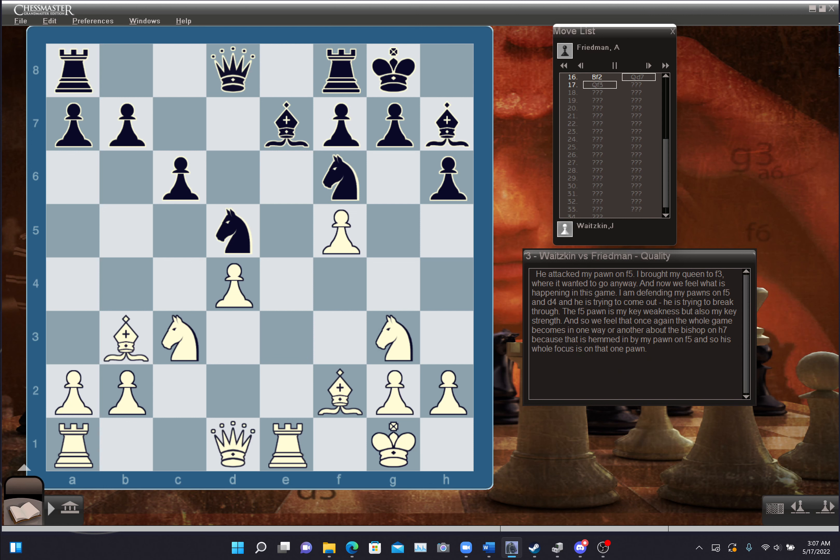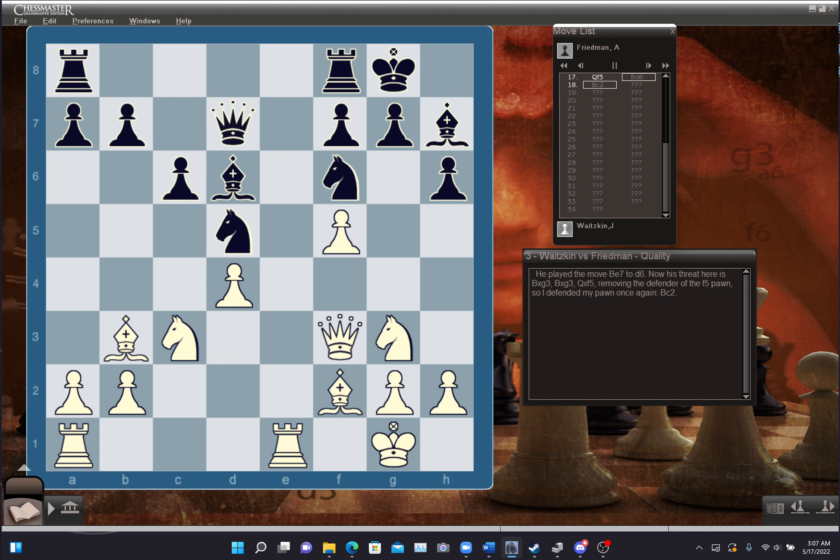He attacked my pawn on f5. I brought my queen to f3, where it wanted to go anyway. I am defending my pawns on f5 and d4, and he is trying to come out, trying to break through. The f5 pawn is my key weakness but also my key strength. The whole game becomes about the bishop on h7, hemmed in by my pawn on f5. He played bishop e7 to d6. Now his threat is bishop takes g3, bishop takes g3, queen takes f5 — removing the defender. So I defended my pawn once again, bishop c2.